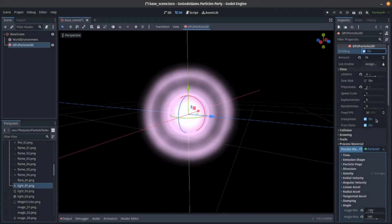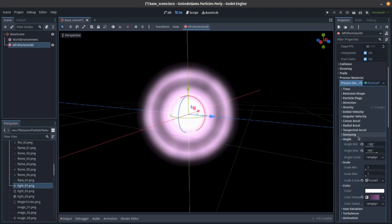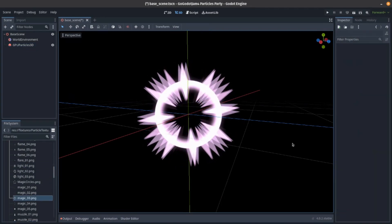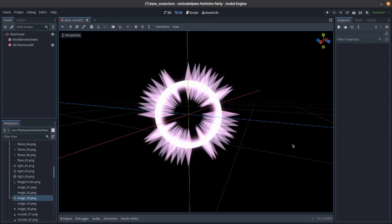All right, let's take that off and put emitting back on. And yeah, here we go — we have a nice pink sun star thing. What you're saying about the image is absolutely true. So let's say we take this magic image — we can get a very similar style, but much spikier. I like that a lot.